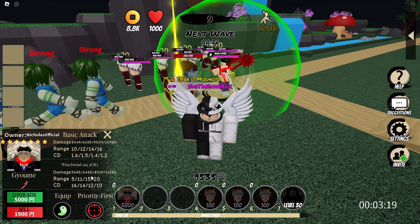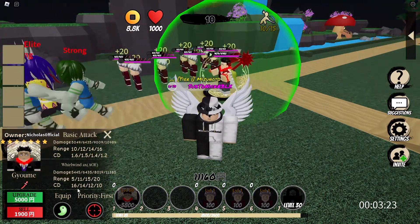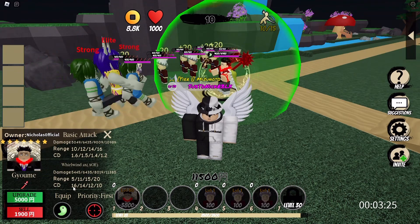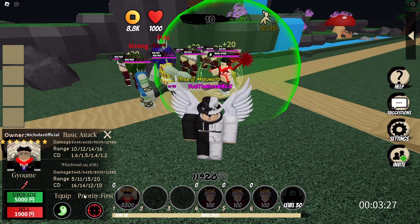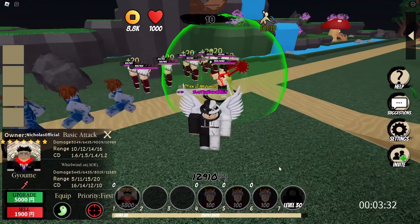The Whirlwind Axe: damage 5,000, range 5, cooldown 16. The next upgrade, we need 5,000 to do so. We also equipped something — kind of an accessory.